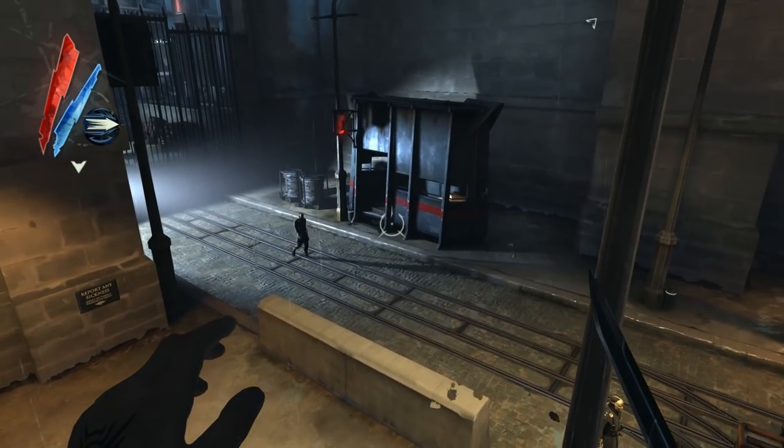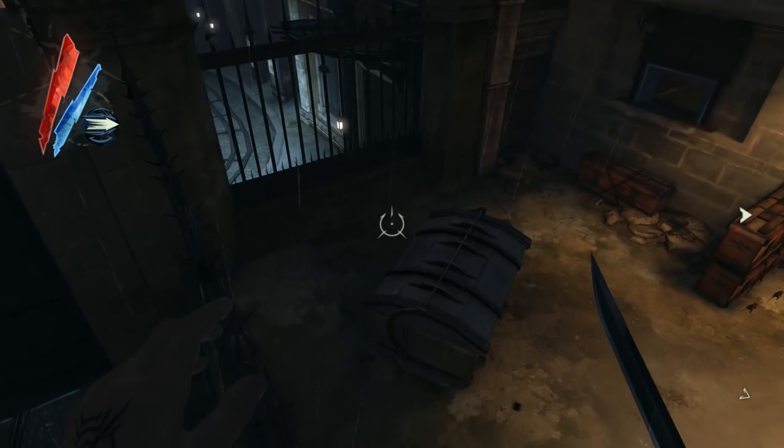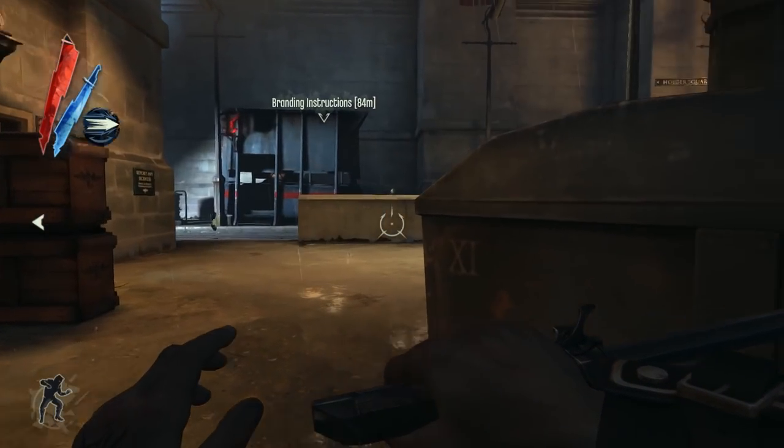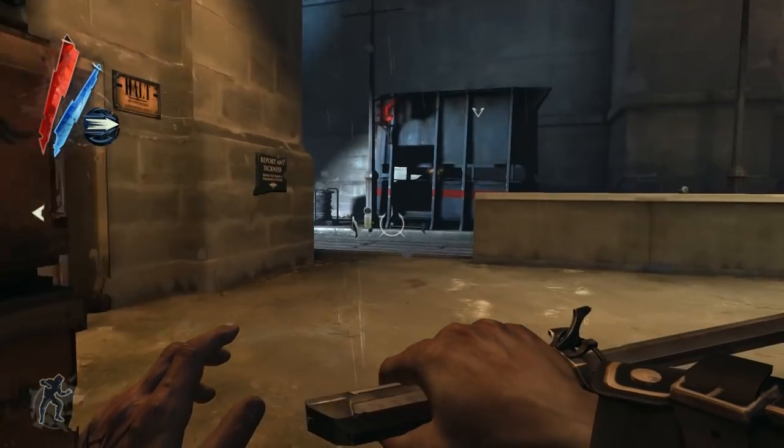Hey everyone, how's it going? Welcome back to Let's Play Dishonored. We're about to make our way into the estate where the Overseer's office is located, so that we can save Kurnow.